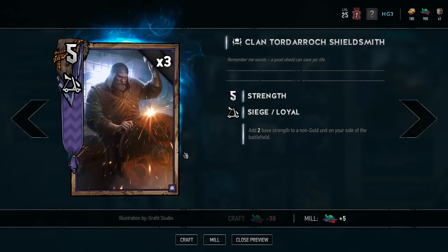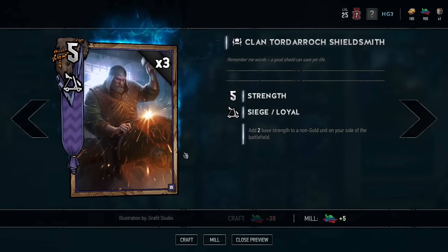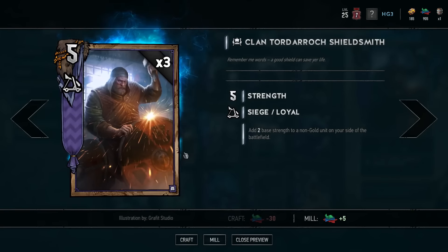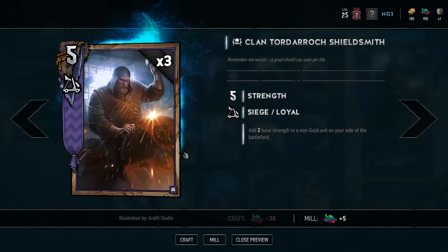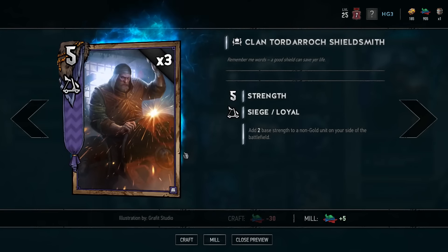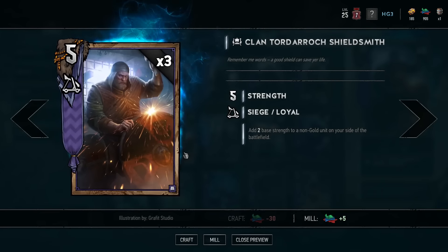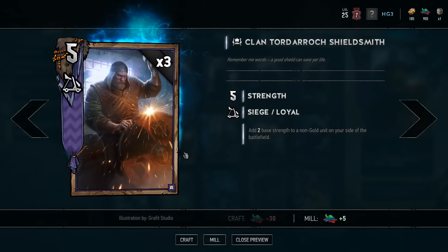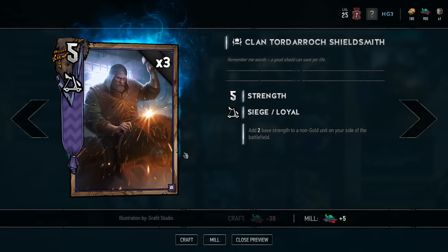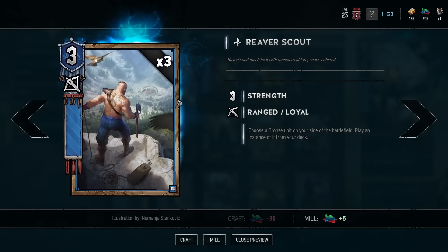This is why when you play Shield Smith you want to put your strength on a unit you can feasibly bring back each turn. Sometimes we work around this by putting strength on units that bring themselves back, like Morkvarg or Old Speartip. Other times we put it on units that Freya's going to resurrect, or Sigi who's going to come back into play, or the Skirmishers or the Queen. That is how you maximize value for a card like Shield Smith.